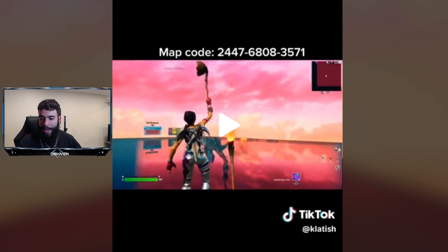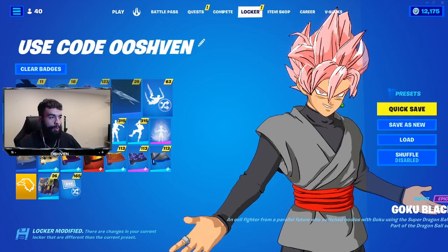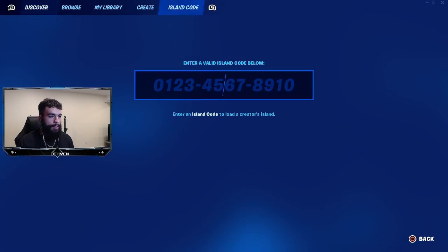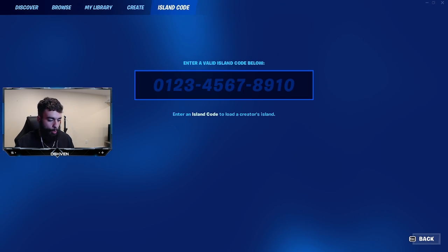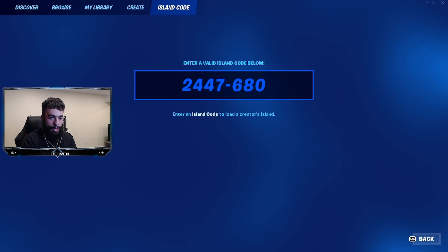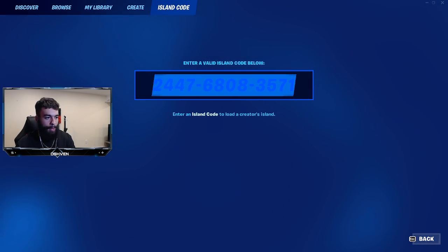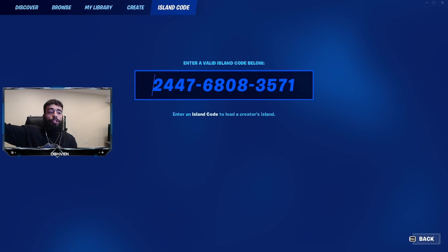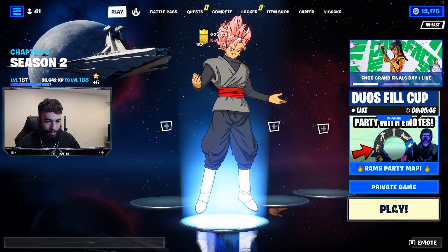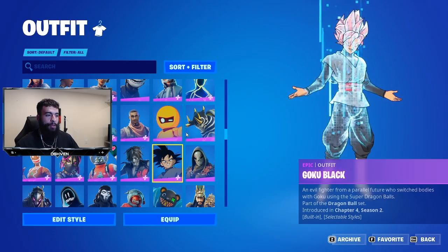We got to go ahead and wait for the map code — and boom, here is the map code: 2-4-4-7-6-8-0-8-3-5-7-1. This map is insane based off what I'm seeing so far. So what we got to do is head over to the island code just like this and put in the code: 2-4-4-7-6-8-0-8-3-5-7-1. There we go, there's the map.